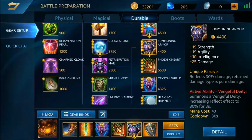Summoning Armor is also important because Rockman tends to be a soft target for carries and others, since he's a hero who needs to get close to fight — all his skills require melee range and there's no disable or ranged CC. So Summoning Armor is vital because it can reflect damage from enemy carries or ADCs.